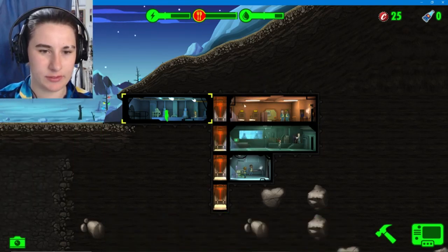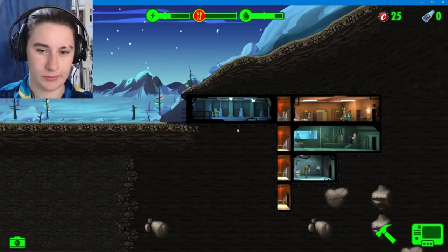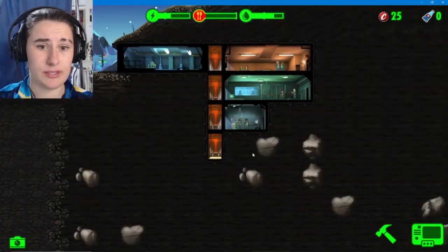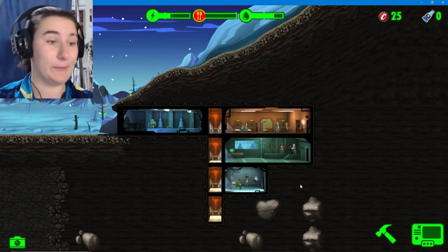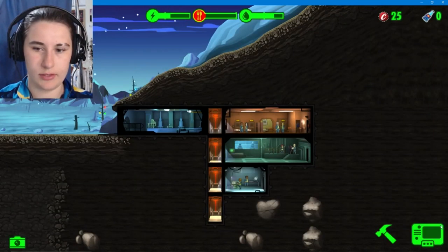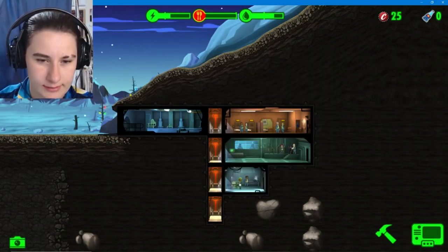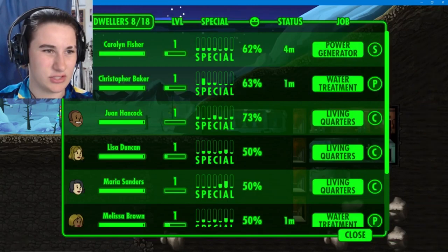Who has better charisma? You're about as bad as each other. You can both just chill in here because right now I don't have any weapons, so it's best if you chill in there. Food is a big problem - probably should have thought of that first. We might be in trouble straight off the bat. I don't want to send anyone out into the wasteland right now.